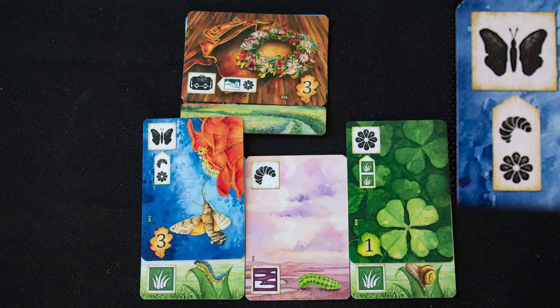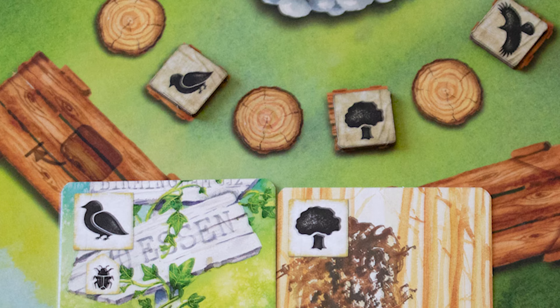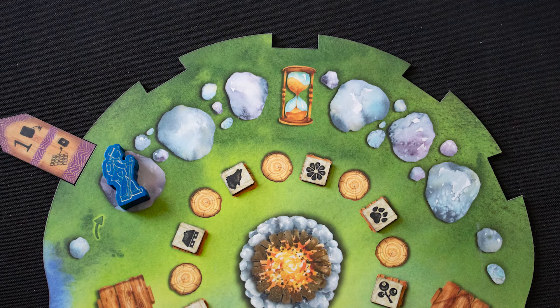We place it on one of the grass cards. This card needs a bug and a flower and can be placed on either of those cards. If you ever have a pair of adjacent cards that match one of the symbol pairs on the sideboard, you can place one of your scoring markers.